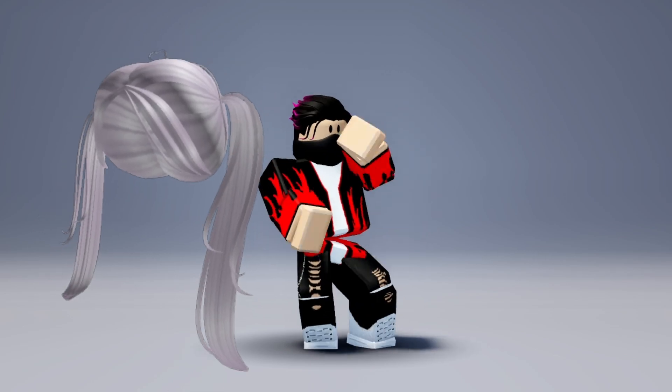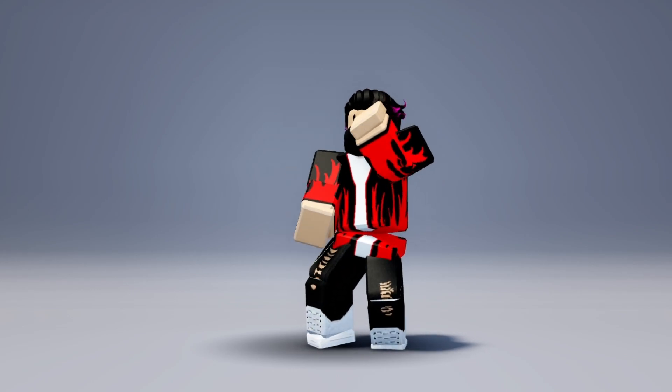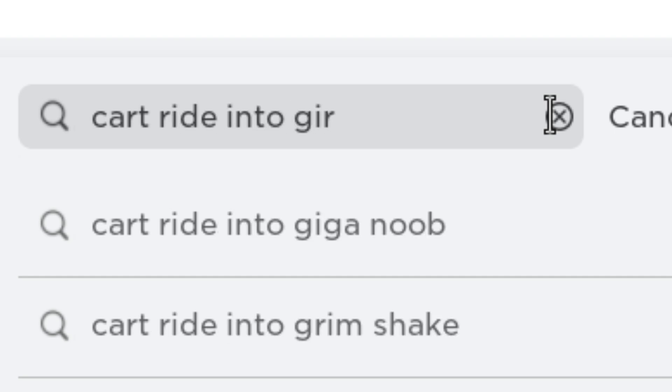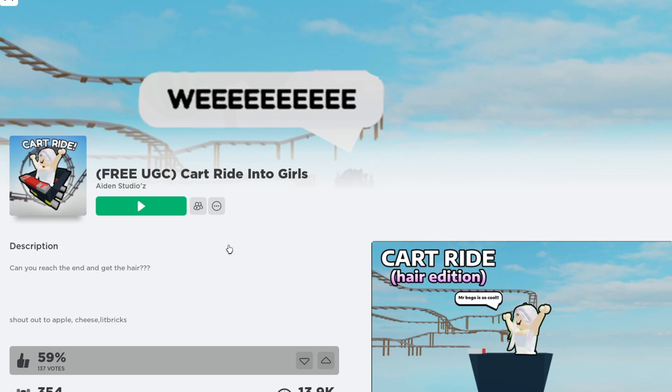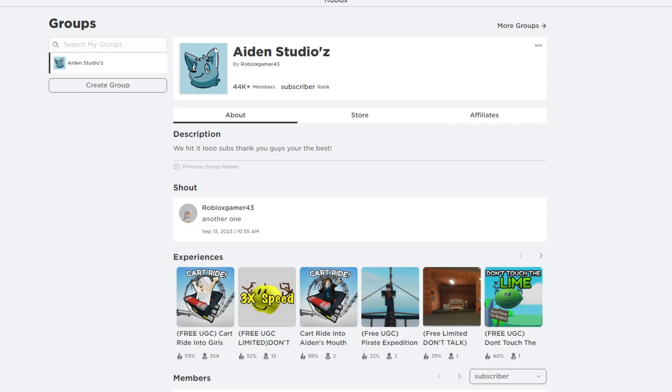Here is the first free hair and what it looks like. There will be 750 copies of this item available. To get it, search for Card Ride Into Girls. But before you join, you need to become a member of the Game Developers group. If you don't join the group first, you will be kicked out of the game.